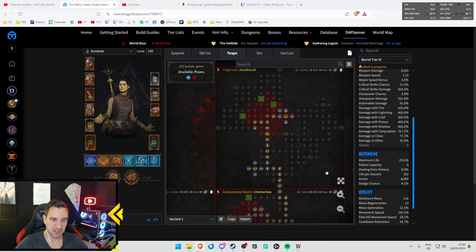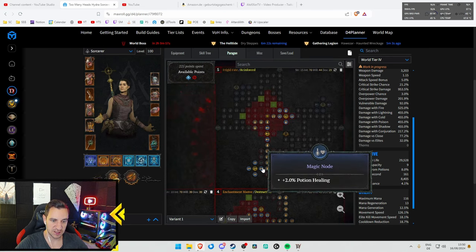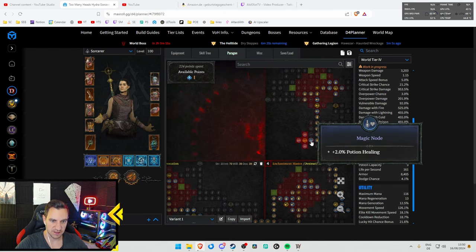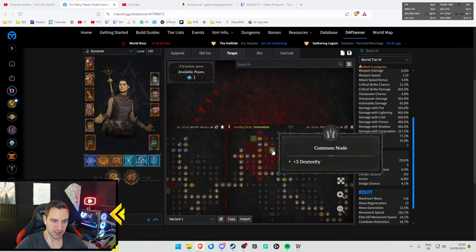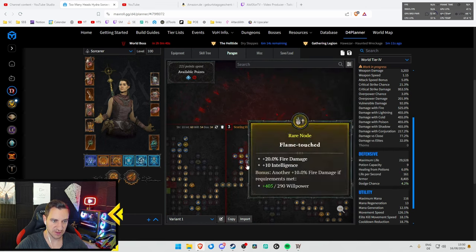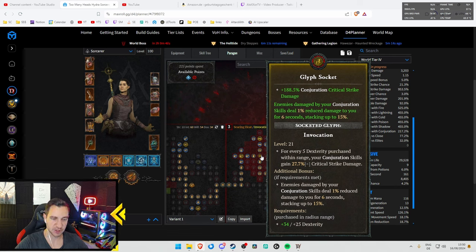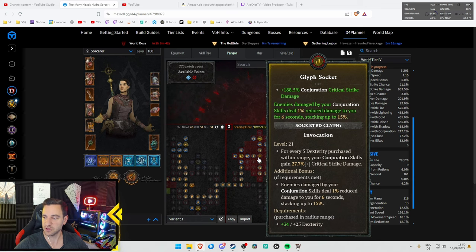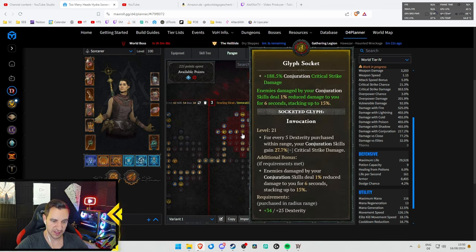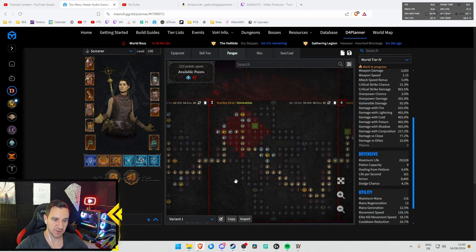We move a point from potion healing into dexterity, bringing us to 188% crit damage. We could get even more with one additional point — I'll set this up properly in the planner so you can see exactly what to take. That's a lot of extra crit damage on our conjurations. That's what we want with Invocation.